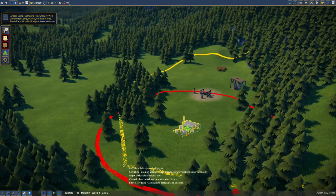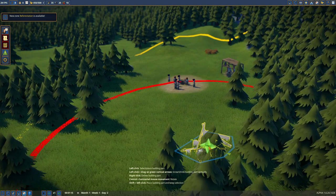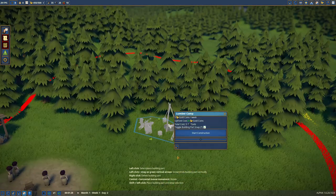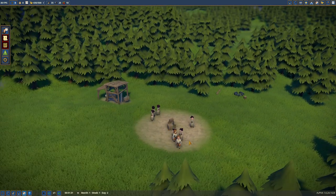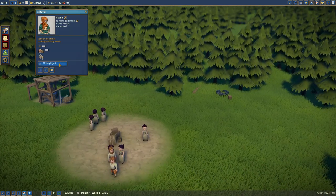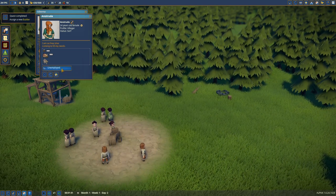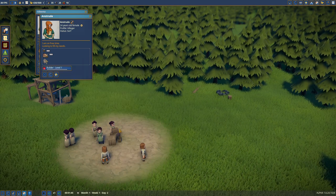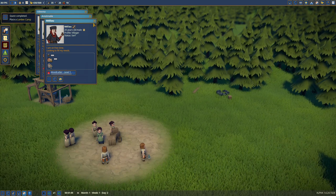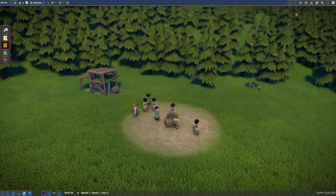Look at all the new stuff we got now. Lumber camp — we're definitely going to need that. We've seen this in plenty of other city building games where they only harvest in a circle area. Let's put that right there. They're unemployed, so let's assign jobs. You are a builder, you are a builder, you are a woodcutter. We'll only have one woodcutter because I need these other people to do other things.